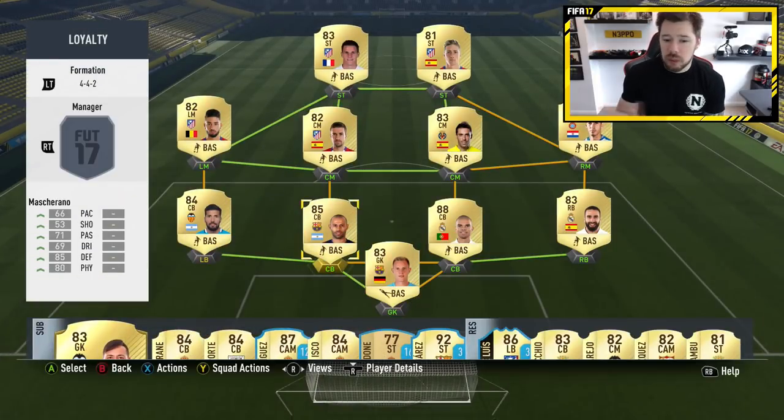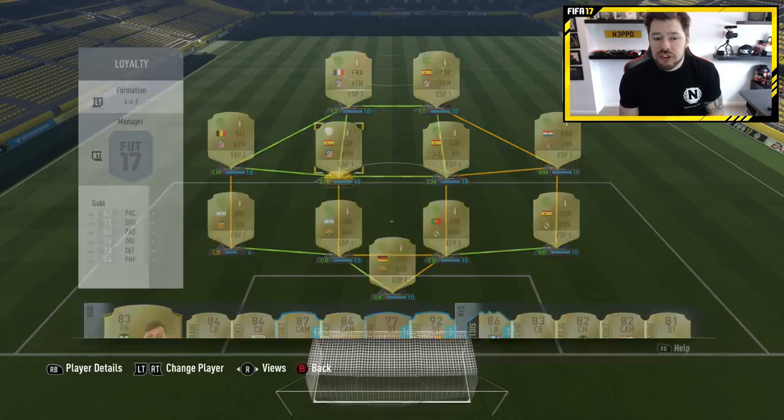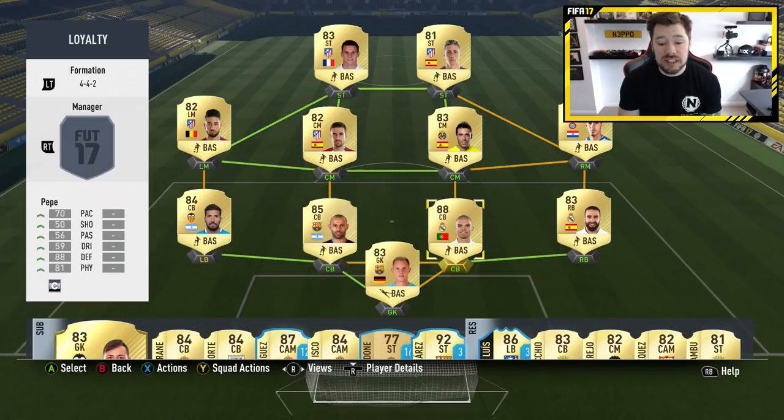So with this team I've built, it's already 100 chemistry and 10 of these 11 players have loyalty. I went and bought Gabby from the market and you can see he doesn't have loyalty. So if I've got a squad building challenge where I need Gabby to have loyalty, what's the quickest way to get him to 10 games without actually playing 10 games and without spending too much time?